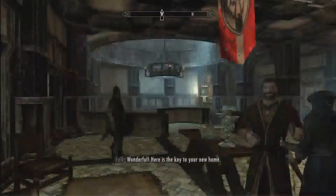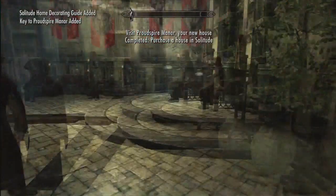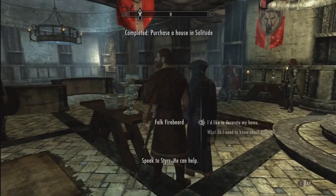As you can see, I would really not want to lose 25,000 gold. Look up in the top left-hand corner — 'Key to Proudspire Manor added.' No money taken away; it's all still in the cupboard. And there you go, you just got yourself a free house.